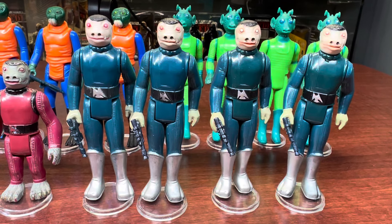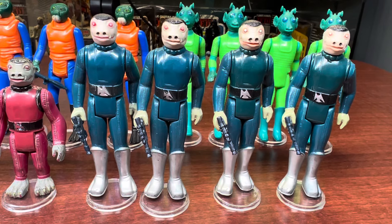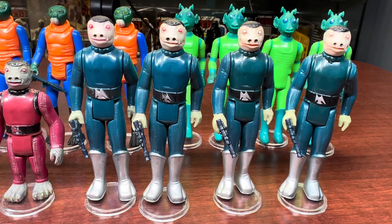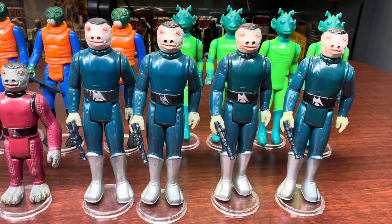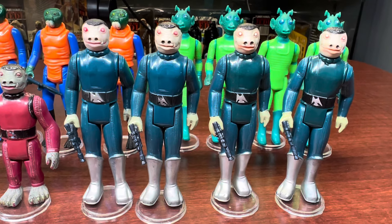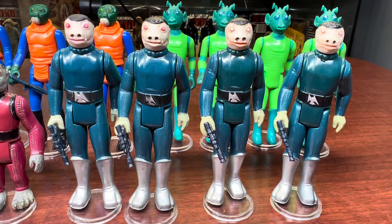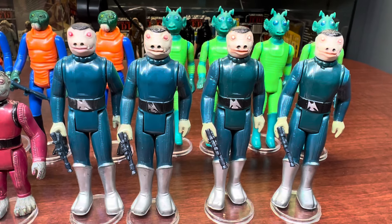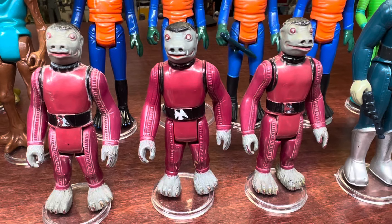When Kenner designed that for Sears, all they had was a picture of the head of the character in the movie. They hadn't seen the movie, so they didn't know what the body was supposed to look like. So they made him that blue jumpsuit and the weird-looking boots. By the time they were ready to release it in stores, they realized it wasn't supposed to look that way. So they didn't make any more like that — he was only available in the Sears exclusive Cantina set.